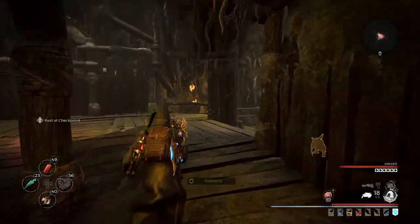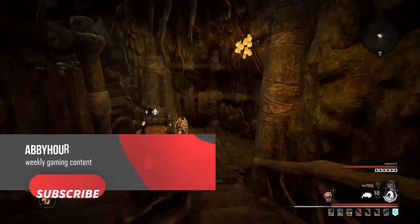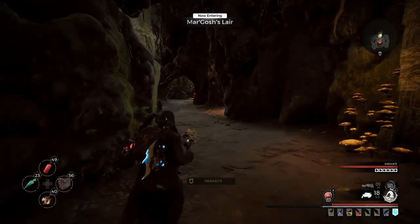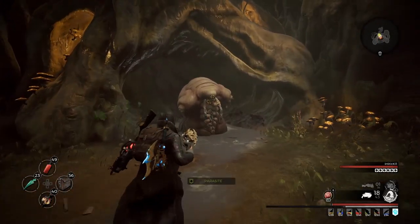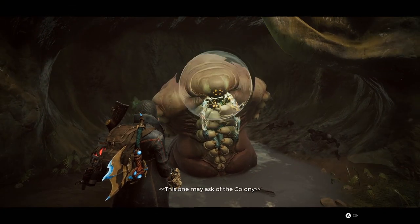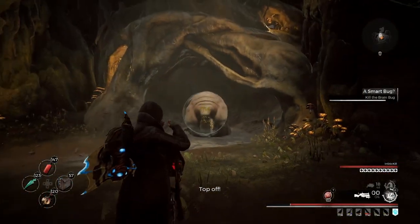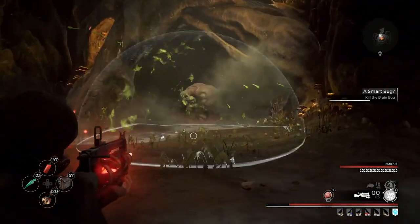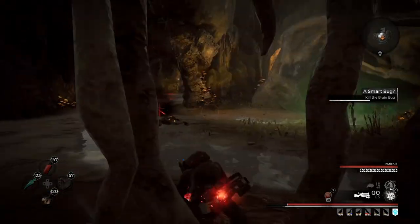Hey guys, Abby here and I am back with some Remnant content. Make sure you subscribe to the channel if you want to see more videos. We're going to be going over one of the Swamp of the Corsus adventure mode activities — this vendor right here, Margosh, that you can see in Margosh's Lair. There are a few things you can get from him, but you have to do a few prerequisites first and have a status effect in order to talk to him.